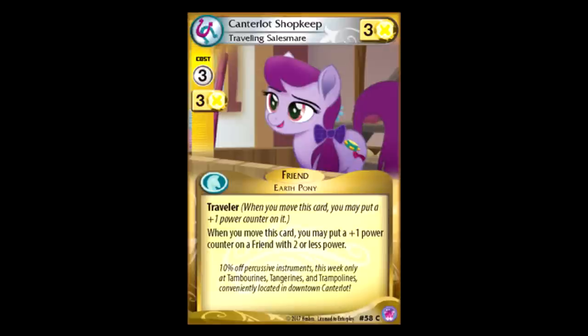Canterlot Shopkeep: three for three, Traveler, and when you move this card, you can put a plus one counter on one of your friends with two or less power. I really wish it were two or less printed power, so that you could make something small really, really big over and over again. As it stands, this is okay as long as you can guarantee this has a target every time it moves. Not great, but definitely not a bad card.